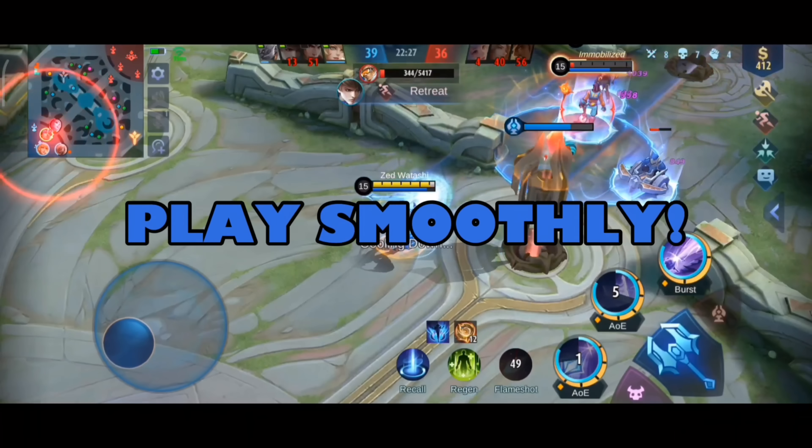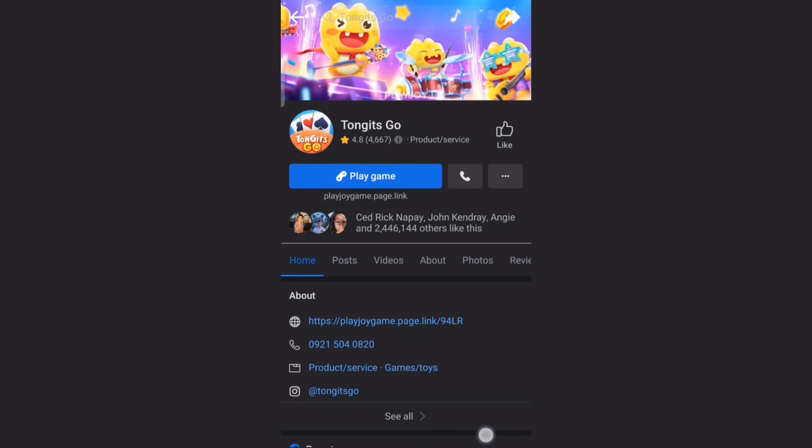With your new phone you can play ML smoothly and increase your winning rate. Tongit's Facebook page has many interesting events you can join to get stars to redeem load-in phones and buy your favorite skins. So if you want to have a new phone to play Mobile Legends, just download Tongit Go. The link is in the description box. Let's go!